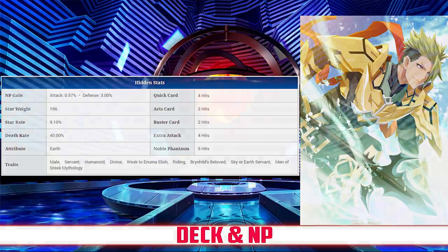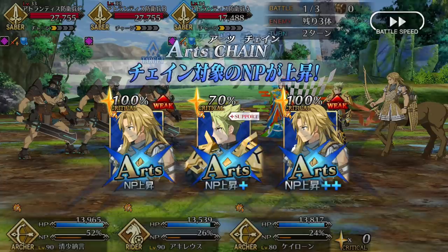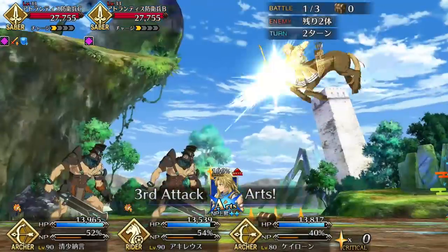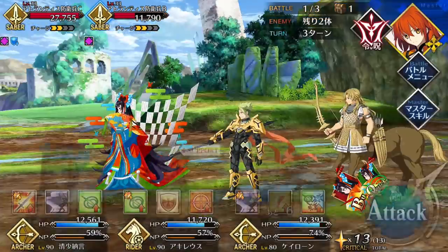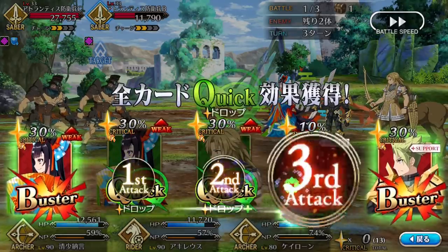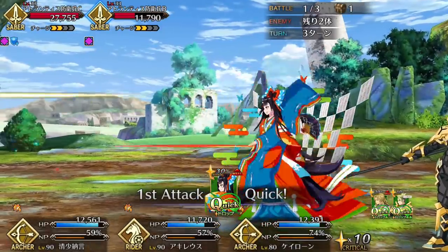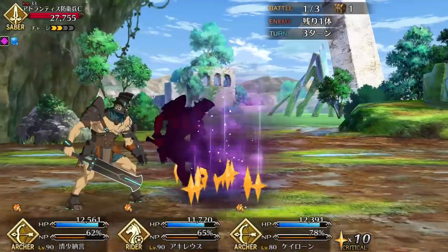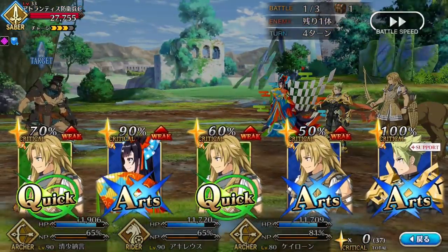He has some very good NP gain and star generating due to the double Arts and Quick deck, plus his high hit counts and his strong Riding passive. Achilles was shown to be a tremendously powerful and versatile servant in the Apocrypha anime, but how well does that translate over to FGO? Well, from a stats perspective alone, Achilles is packing some serious heat. His attack stat is among the top in his class, his NP gain and star generating are excellent due to his high hit counts, and he possesses an amazing passive in Riding A+ that complements his deck and Noble Phantasm very well. And even though his HP is low compared to the other 5-star servants, it isn't so bad that it's necessarily problematic, especially once you take Achilles' skills into consideration.